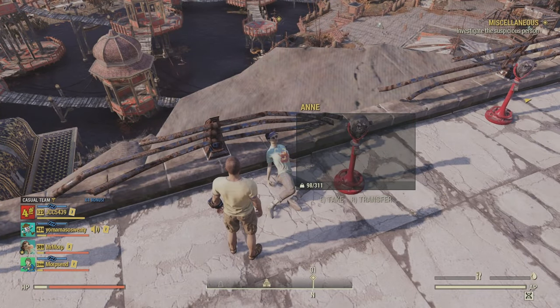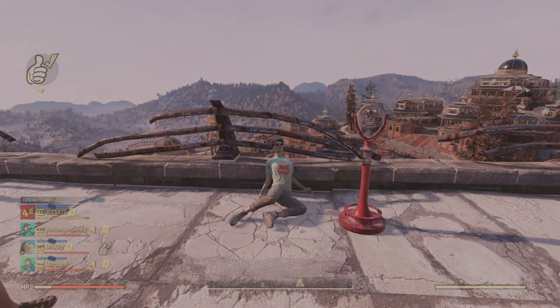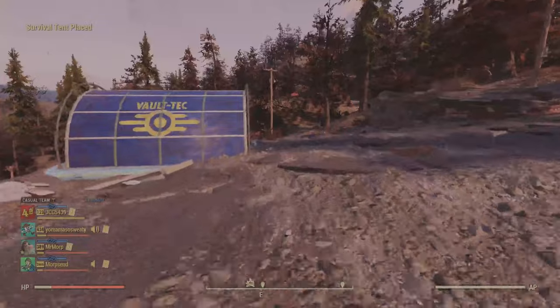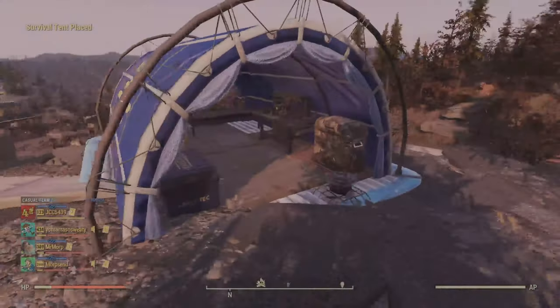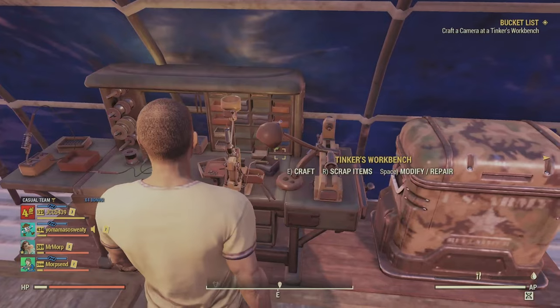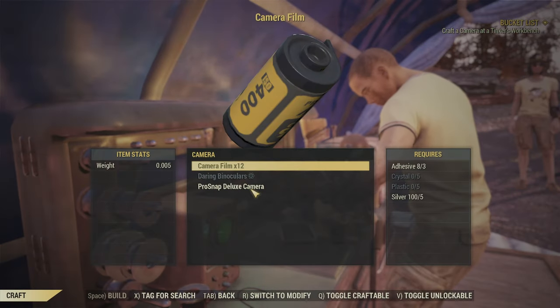Here we pick up the broken camera and now I need to go to a Tinker's bench and get it made. Yo Mama was awesome here and put down this awesome new tent that's also in the Atom Shop right now. So I go in here and craft the camera, and we get to run around the wasteland and take some pictures of each other and just have a little bit of fun.